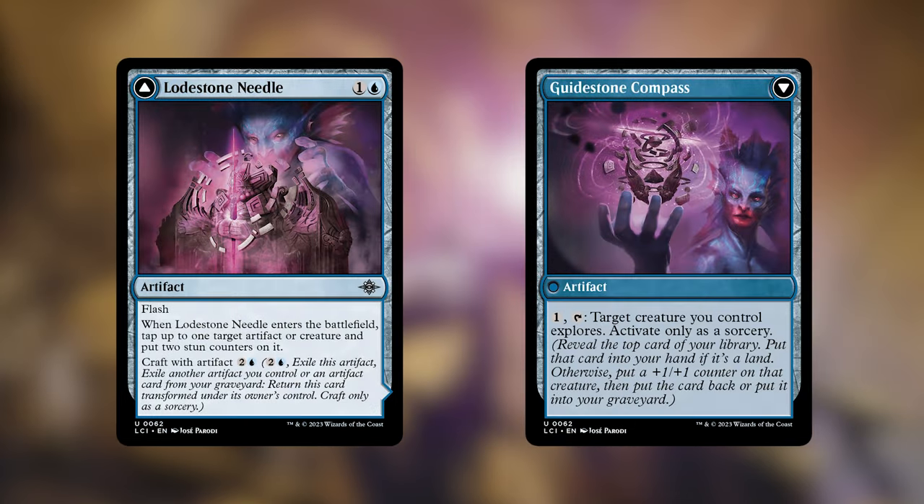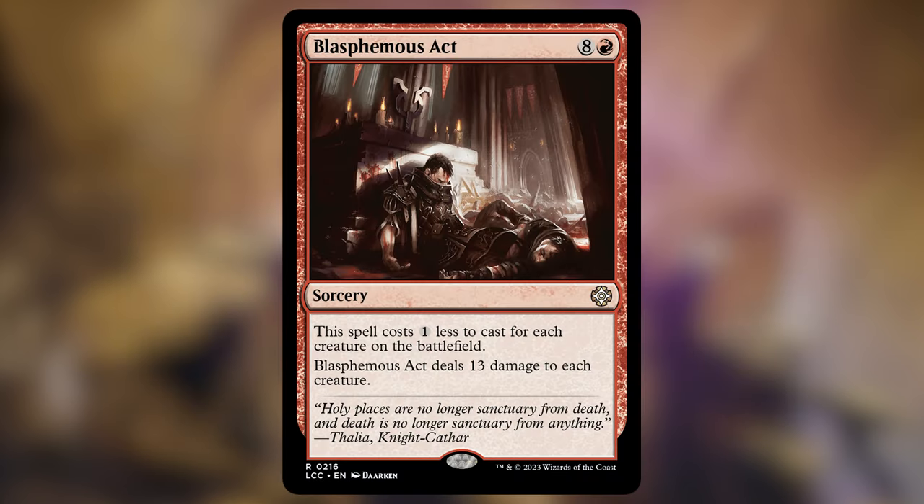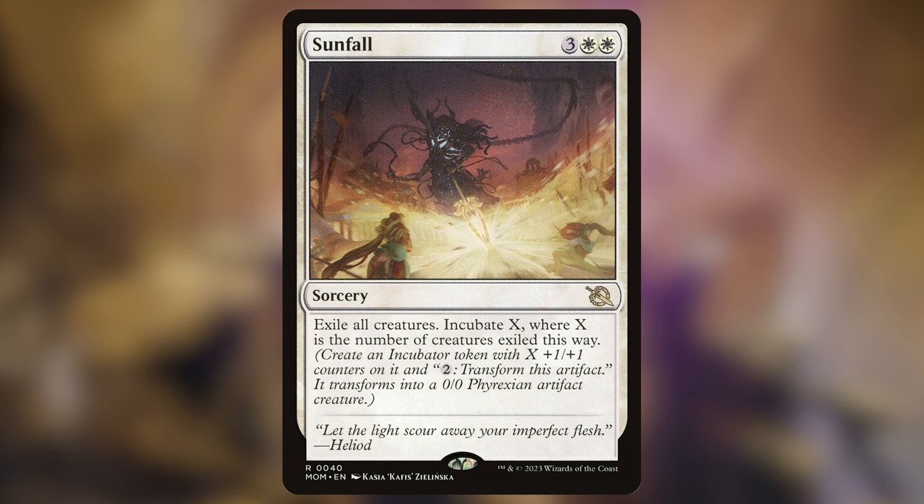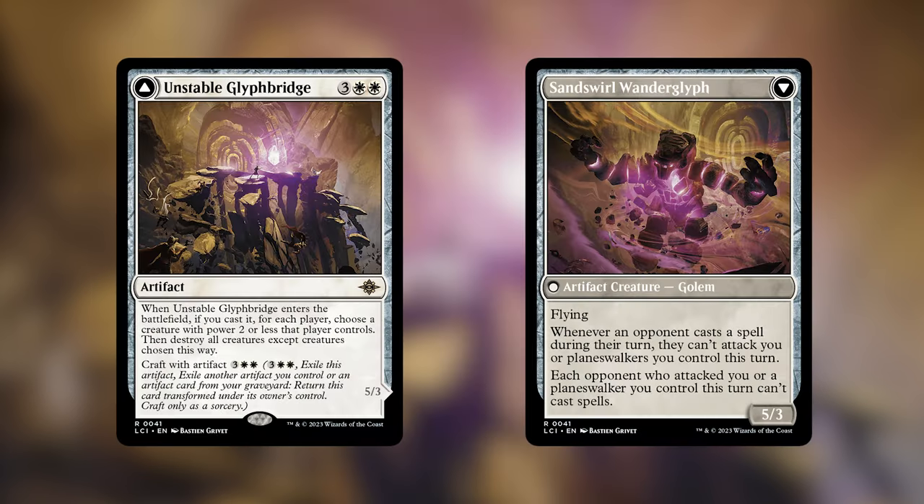I'll also put Lodestone Needle in this category because its first ETB taps down something for two turn rotations, which is quite good, but really this card is probably better suited in ramp or card draw because the backside lets us explore. We have four board wipes in the deck: Blasphemous Act, which is simply unmatched as far as red board wipes go; Organic Extinction, which works well with our artifact creature strategy; Sunfall, which is a little worse if we already have a board since it exiles all creatures but does make a sweet incubator token afterwards; and Unstable Glyph Bridge, which is surprisingly strong and can save our commander if it's the only thing out and hasn't been flipped yet, and can help slow down our opponents once flipped.